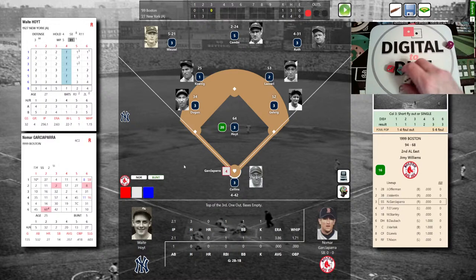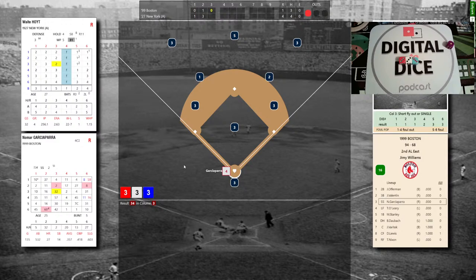Nomar gets a red 3 on the roll — as a batter you want the 3 or the 6 on the red roll. It's 3-3-3, threes across the board — that's a 34 — and he doubles over the head of Combs in center! Red Sox trying to battle back; they're down three.